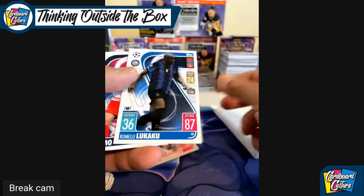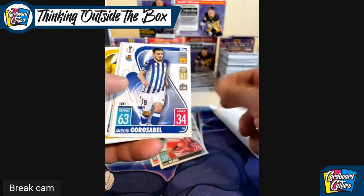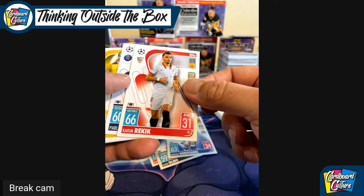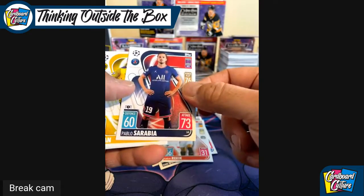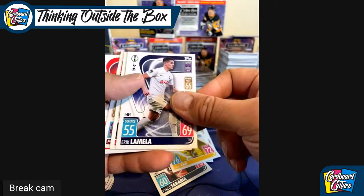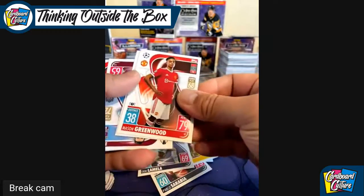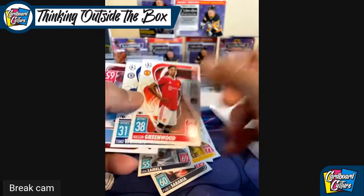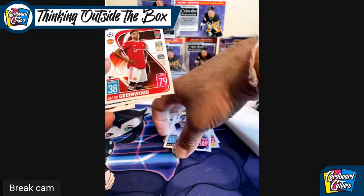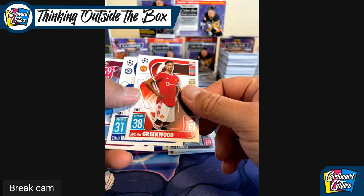I don't know all the rookies but we'll just go through them. We've got Mike Mannion, Brian Graven, Romelu Lukaku — another good player — Danny Olmo, Donny van de Beek, Karim Rekik, Pablo Sarabia, Emre Can, Eric Lamela, and we have Mason Greenwood. He's in a lot of trouble and I don't think he should have any more cards. He probably won't have a career for the stupidity he's imparted on himself.